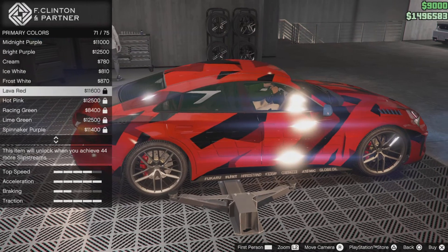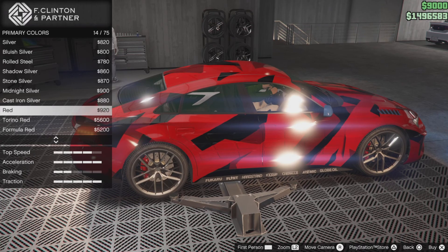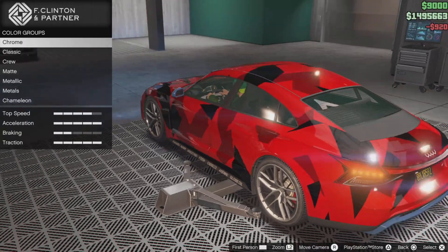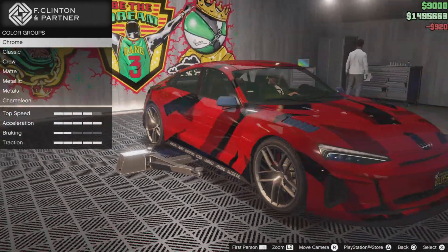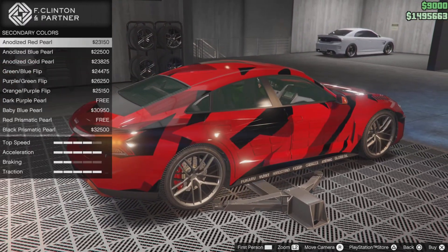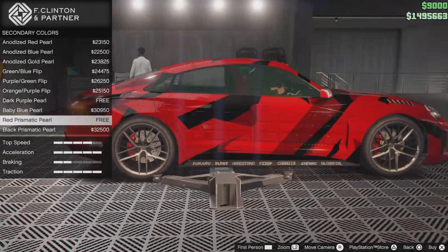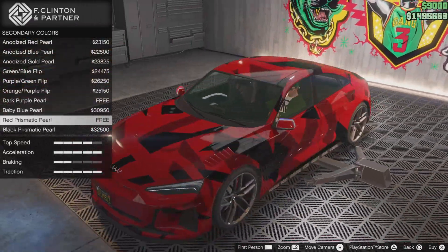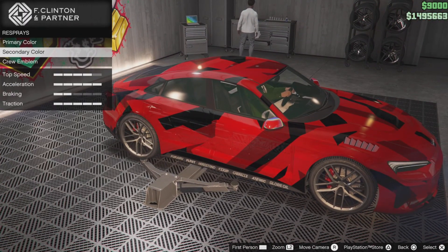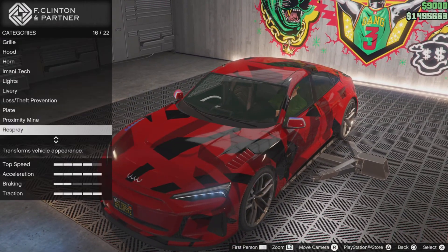Do you like the red? Oh yeah, I have that one locked. Look at the other red — I do like the red, it looks nice. Secondary color — where's the secondary color? It's already red, so... oh that's so small, why would it go on the hood there?